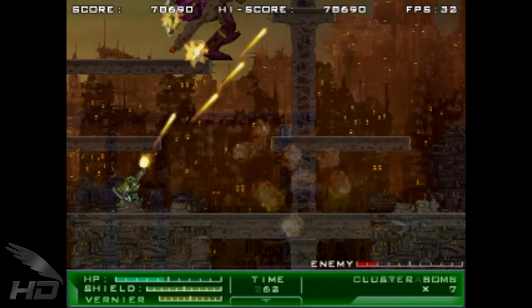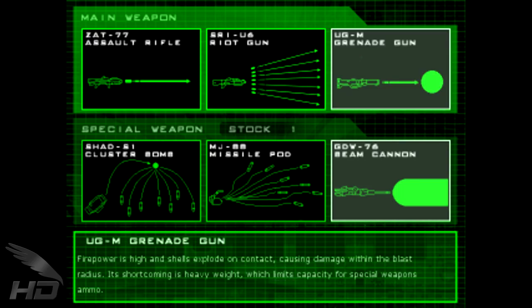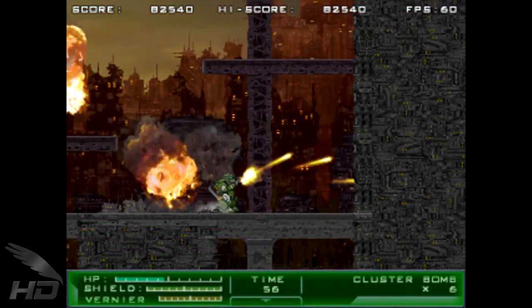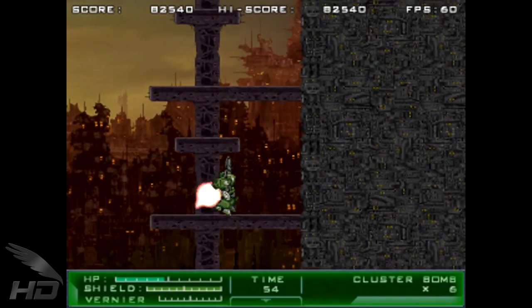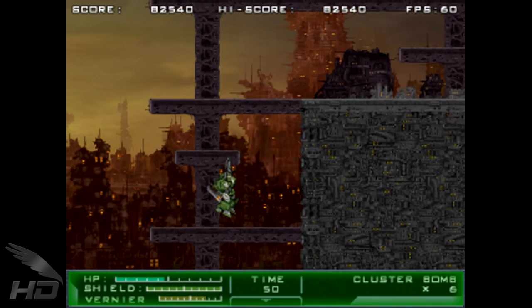Like Citazius, players can choose from a variety of weapons, including a linear machine gun, a spreadshot, and a grenade gun. Secondary weapons include spread bombs, homing missiles, and a super effective laser cannon. It all boils down to personal taste, but like the best shooting games out there, players have a good amount of choice to use what they're comfortable with.